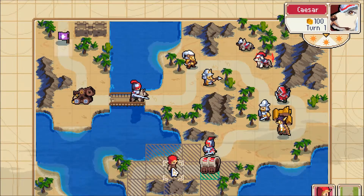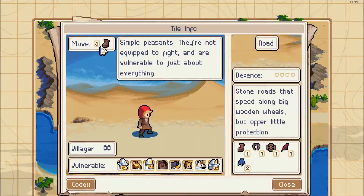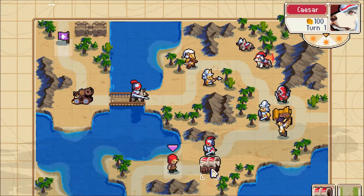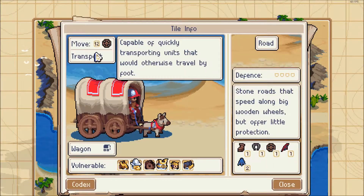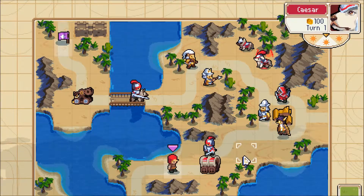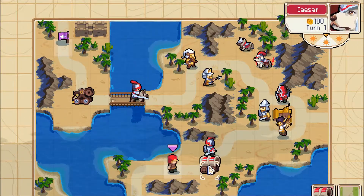The villager obviously cannot move there on his own power — he's only got movement of three, so he's going to need a vehicle to carry him. Conveniently, we have this wagon here, which has a movement of 12, at least on the roads. It takes two movement on plains and one movement on roads, so we want to keep it on the road.